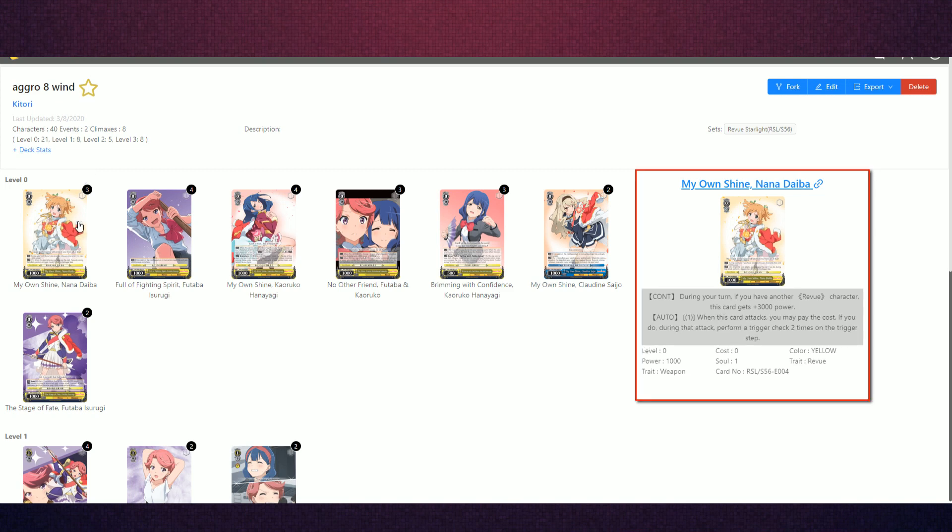The first card we're including here is Nanadaiba, My Own Shine. This card is fairly powerful in this list, especially as we start developing more into a standby big body meta. Because the list runs 8-win, you're able to use Twin Drive to your advantage when you want to get rid of big things on the board, making it great so your opponent has to spend more resources to keep committing big 2-2 bodies and even their 1-1s. It's a solid card overall — a 4k on your turn, so you can beat most things at zero.